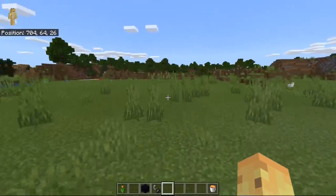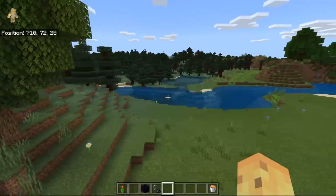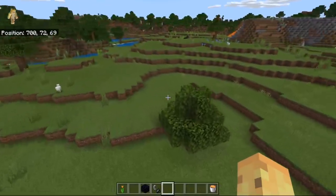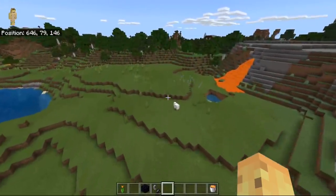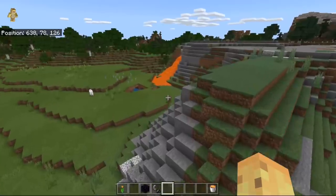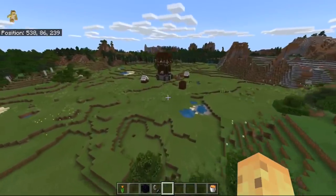Speaking of wins, let's go back to the spawn. One of the things seed-showing places make the mistake of doing is just going in one direction eternally — the truth is people want options when it comes to seeds. If other people join your world they might want to do something different. Heading in a direction perpendicular to the previous one, you'll find a pillager outpost pretty darn soon.